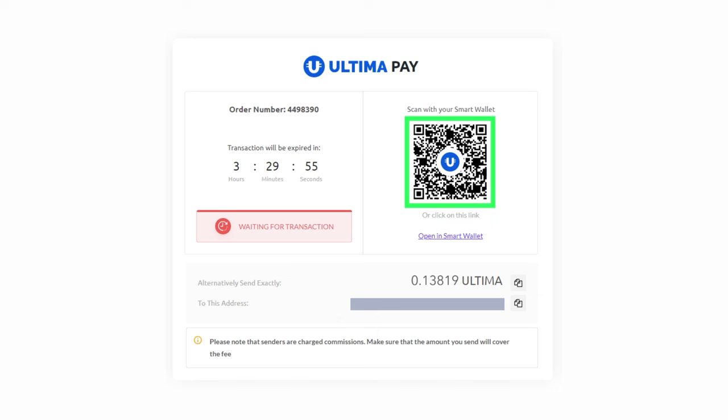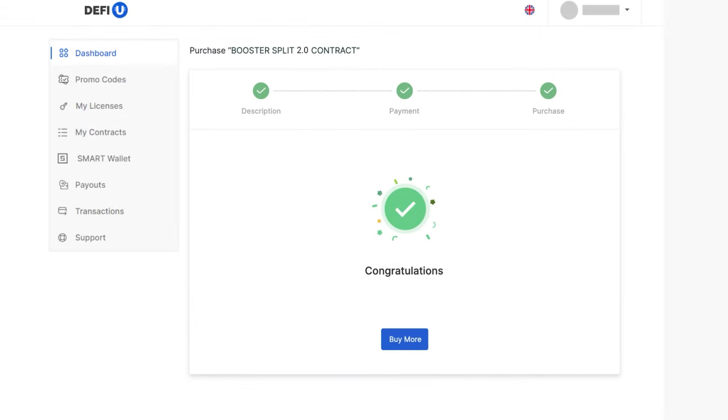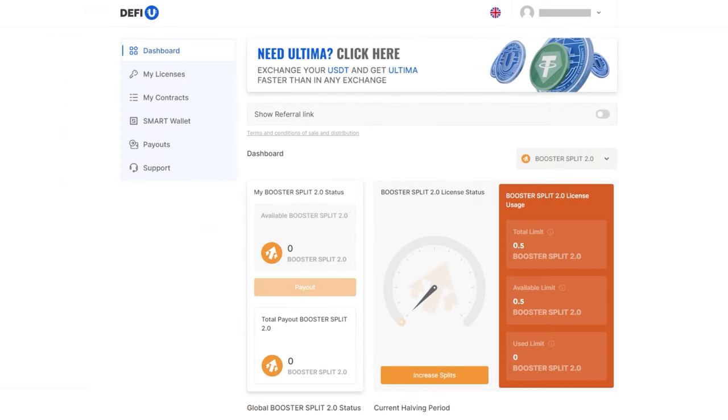The address will also be available as a QR code for sending the transaction from a mobile app. To make the payment, send the required amount to the specified wallet. Please ensure you send the exact amount shown on the screen and remember to account for the network fee. After freezing, wait for a notification confirming the Ultima freeze in your wallet. Congratulations, you have successfully entered into a Booster Split 2.0 contract. After purchasing the contract, the values in the Booster Split 2.0 License Usage widget on your dashboard will be updated.